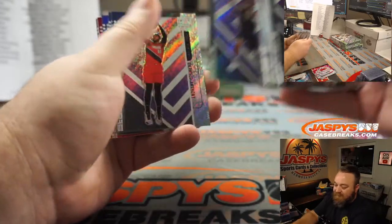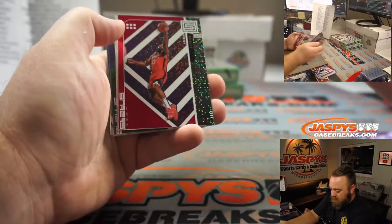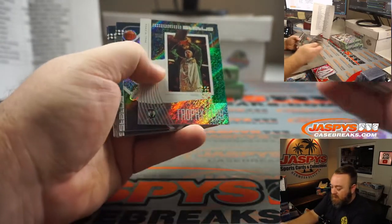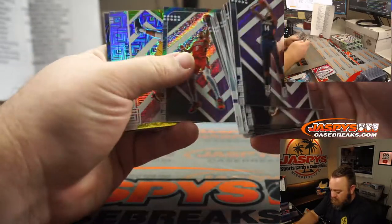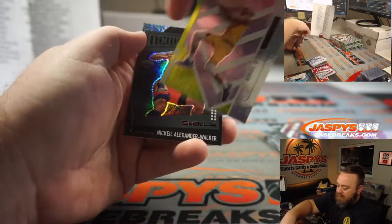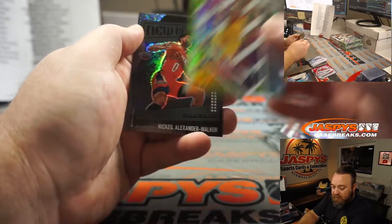Luka Doncic again, Mavericks, Mark Bissette. James Harden, Houston Rockets, Joshua Browning. And Miles Turner, green, 5 out of 49 for the Pacers, Joshua Browning.